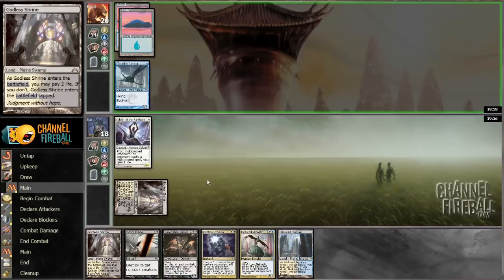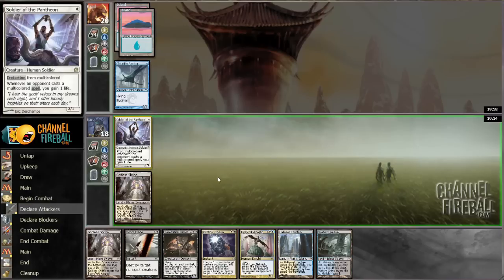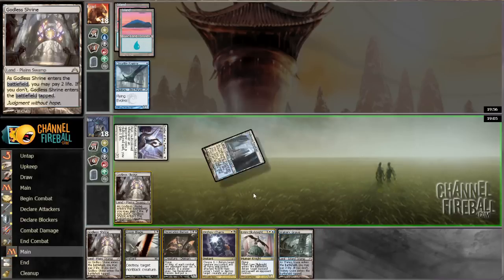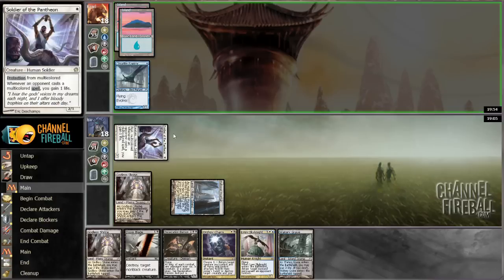Probably gonna end up killing the Cloudfin Raptor, but maybe not. Let's bash. I could play an untapped land — I definitely should have played an untapped land first so I didn't get blown up by Rapid Hybridization. Well, that was dumb, but I didn't get punished. I'll just play that tap because even if my opponent plays something, I can then play Sky Knight and lock down whatever gets played.